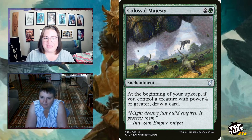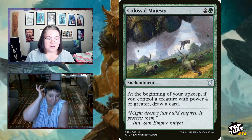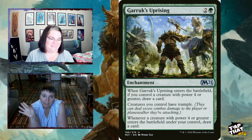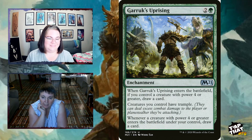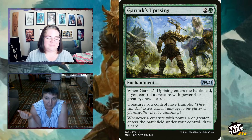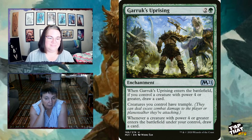Colossal Majesty, for two and a green enchantment: at the beginning of your upkeep, if you control a creature with power four or greater — which you will — draw a card. And Grunn's Uprising is a perfect card for this deck: for two and a green, when it enters the battlefield you draw a card if you control a creature with power four or greater. Creatures you control have trample, and whenever a creature with power four or greater enters the battlefield under your control, you draw a card — so every dragon token triggers it. Be careful not to deck yourself.